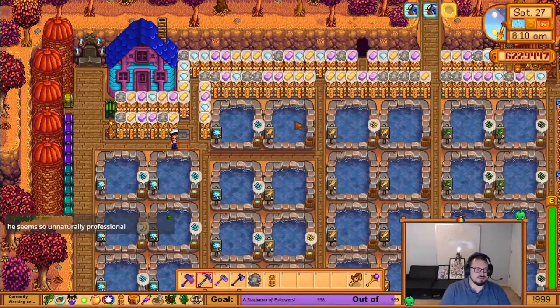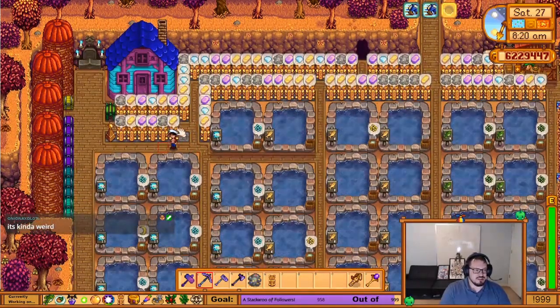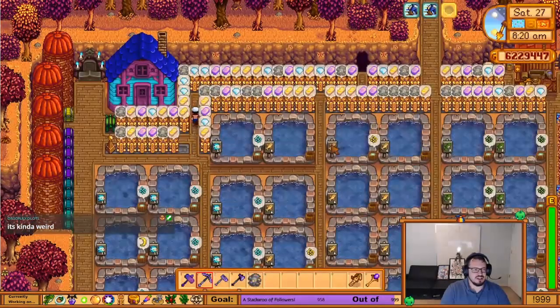Each statue produces a different item every day. If it's someone's birthday, it's a love gift for that person. If it's not a birthday, it has a one-in-four chance of producing either an omni geode, a diamond, a gold bar, or an iridium bar. They're one million dollars each and I've got a whole bunch of them.